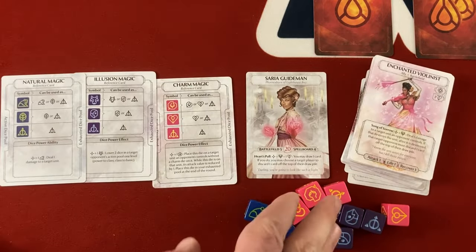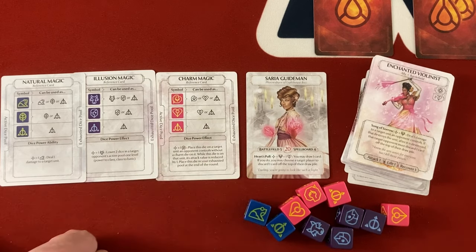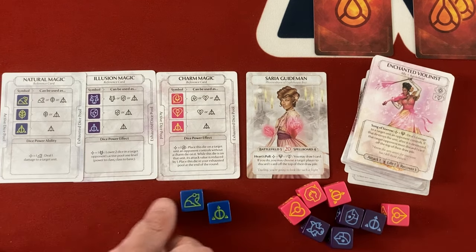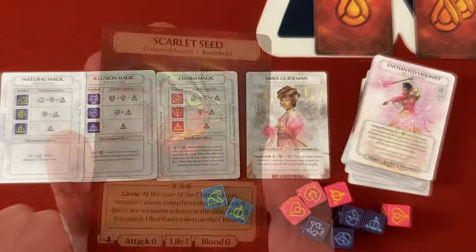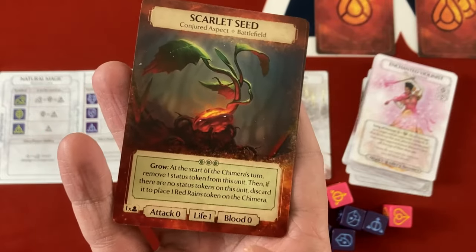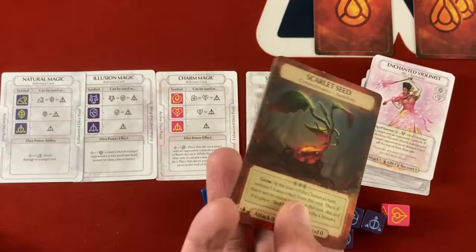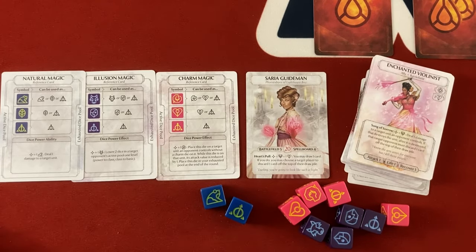In terms of my dice pool, you get 10 dice at the start of the game. Saria usually has half charm magic — which can reduce the attack value of enemies — and half illusion magic, which lets you mess with the enemy's dice. But I've splashed in a couple of natural magic dice, which you've seen before. They can deal one damage straight up to enemy units. A lot of the cards in the Blight of Neverset set just have one life, and it can put out Scarlet Seeds that only have one life. If you leave them alone too long, they automatically give the Blight of Neverset a Red Reigns token, making them quicker to fire off their ultimate ability.